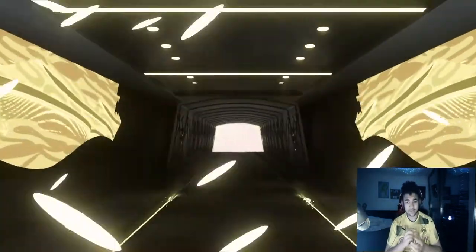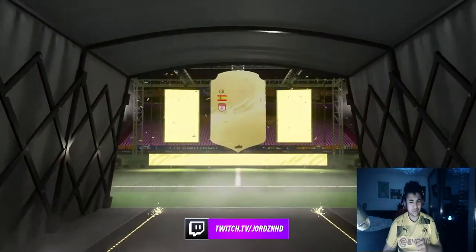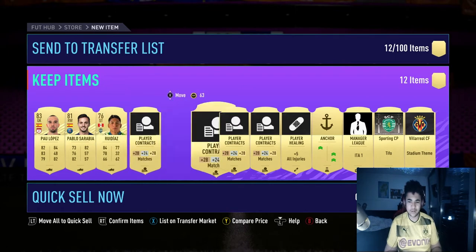We do get a board in our first pack — that's very good. Spanish goalkeeper, Paolo Lopez. Yeah, Paolo Lopez. I'm just trying to see if I know my players. So what else do we get? Sarabia and Rydias, I think that's how you pronounce him.